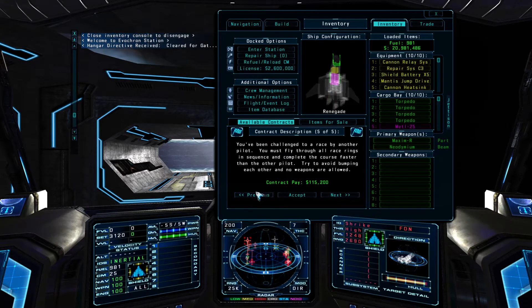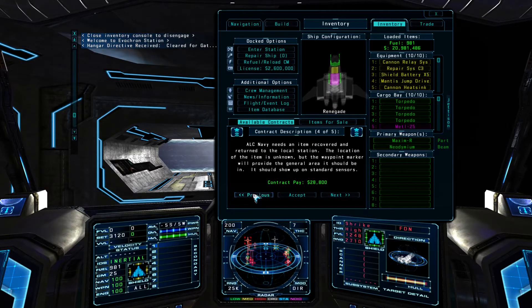The red line of text here indicates how much time is remaining before the contract and the distress call expires. In a disputed system like the one we're in, there can be a mix of combat and non-combat objectives. But to get started, we'll accept this contract, which just requires us to fly out, locate, and recover an item. So next, we just need to click on the Accept button here.